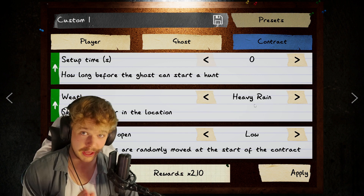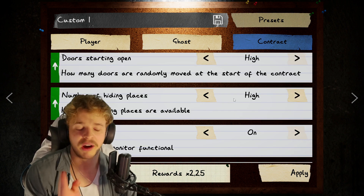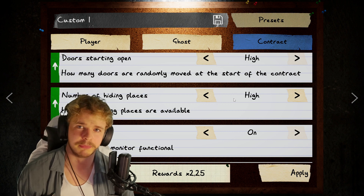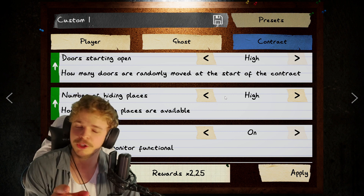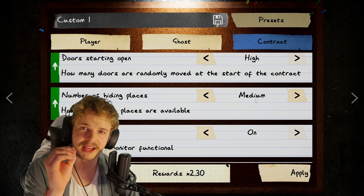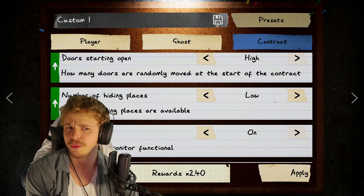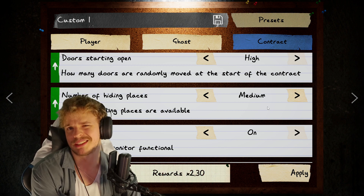You can set the weather to heavy rain. You can up the doors that are starting open to high. Number of hiding places — you don't need that many hiding places. You just need a few scattered around the map and then you're all good. So you can remove that down to medium. Or if you want 0.10 more, go to low. But I'd say medium — that's more reasonable.